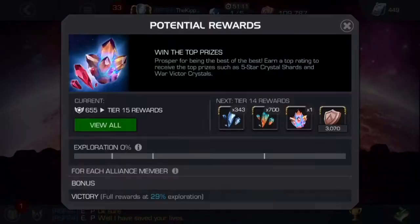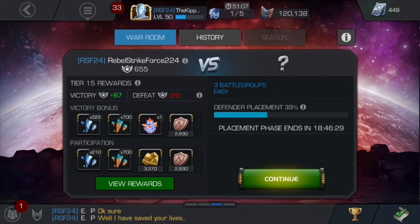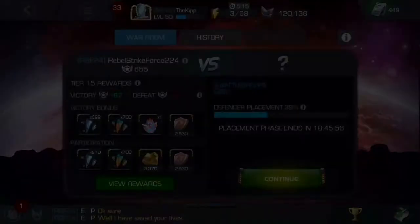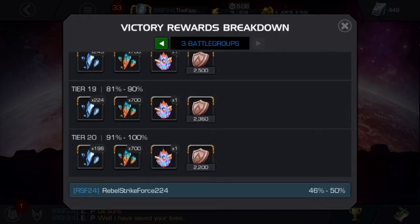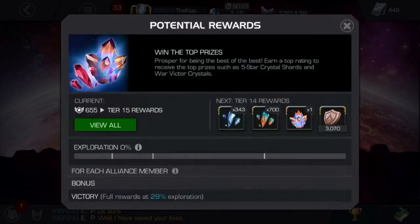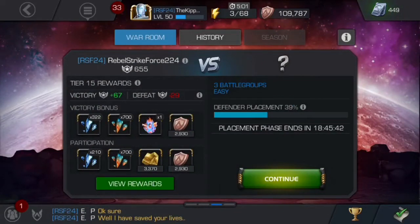Another thing is the rewards. Each Alliance has a war rating — you can see my Alliance's name, the Rebel Strikeforce, and under that it's got 655, which is our war rating. Below that it says Victory plus 67 in green, and Defeat minus 29 in red. So if you win the war you go up in war rating, and if you lose you go down. When your Alliance is just starting out with a really low war rating, you pretty much gain war rating no matter what. Just above that it says Tier 15 rewards, so your war rating also affects the rewards you get. When you start off you're in Tier 20, and as you work your way up the rewards get better and better.